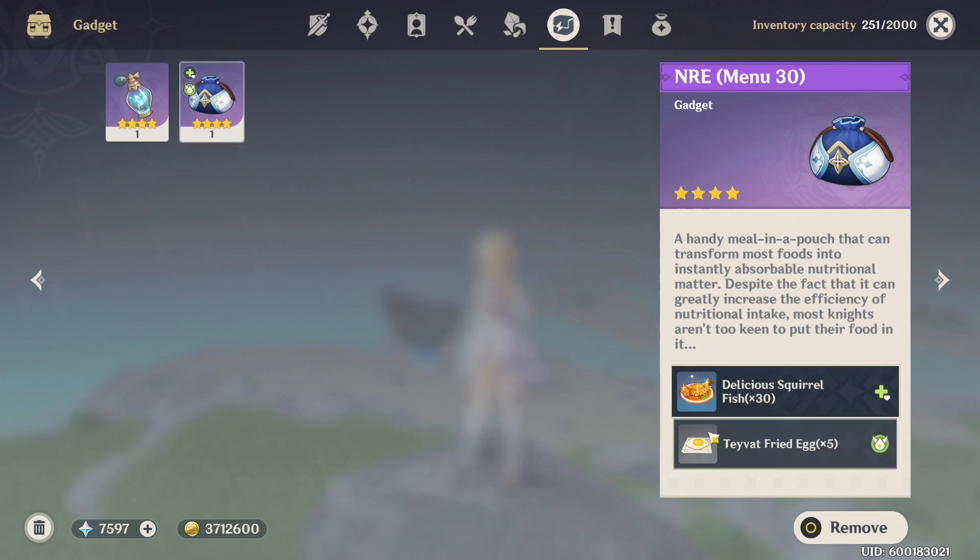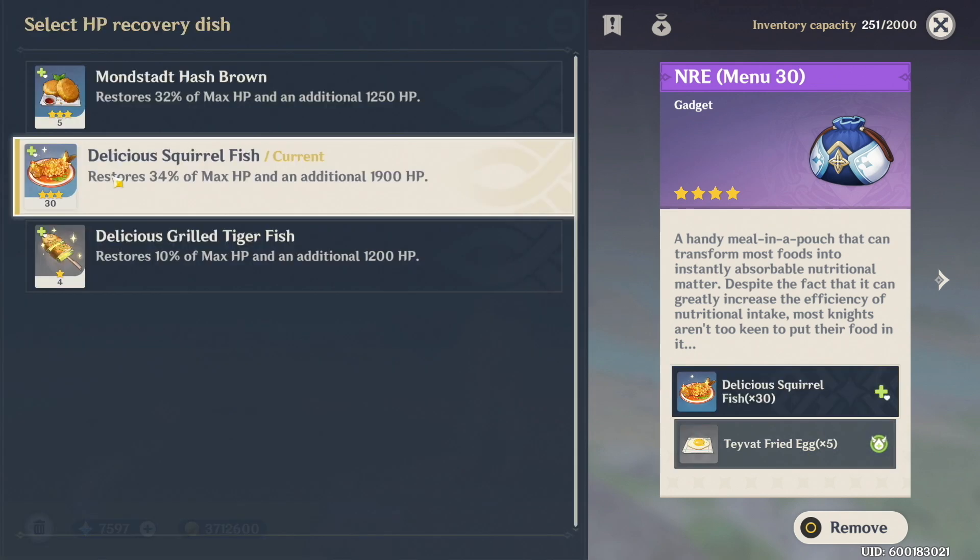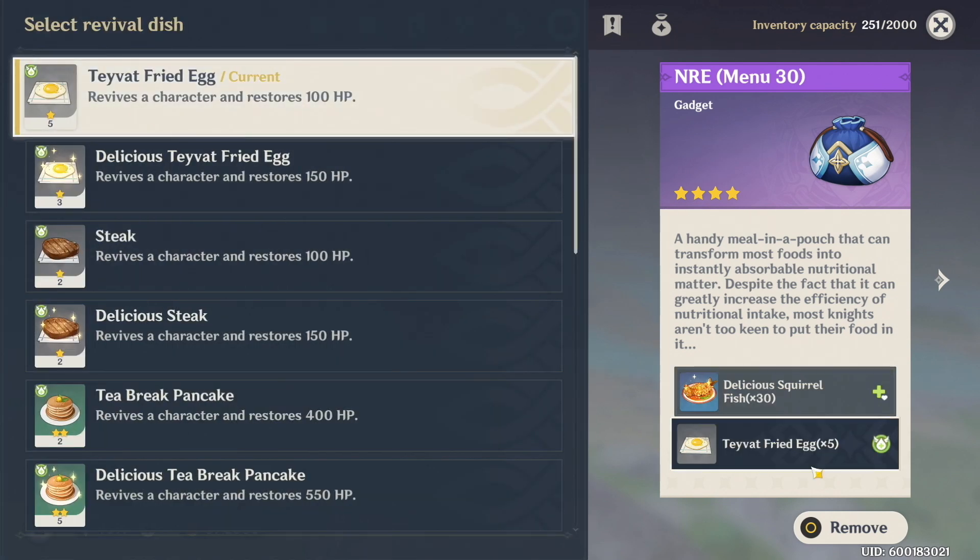The NRE is really simple to use. All you have to do is equip it and then at the bottom right you can equip a food item and a revive item. I like to use the Delicious Squirrel Fish because I have a lot of fish, so whenever I press Z it will automatically use this item and heal whatever character I'm currently controlling on the field. As for the revive item — the second item — you can pick whatever food you want that will revive a character. If you have a dead character in your party, when you try to switch to them it's automatically going to prompt you to press Z.